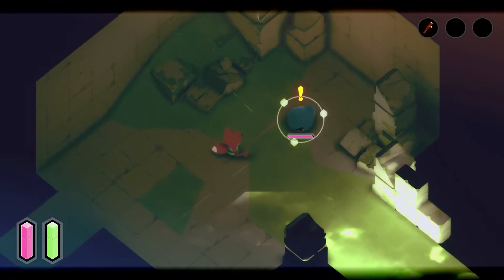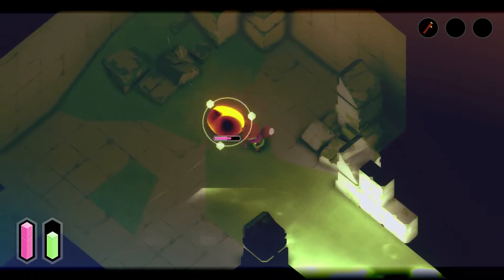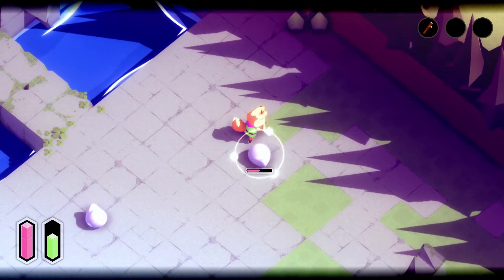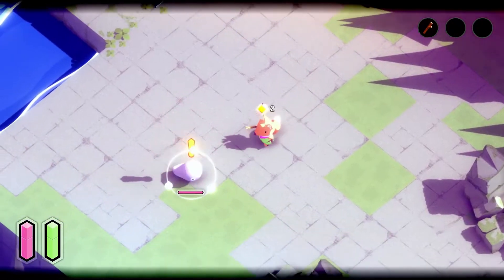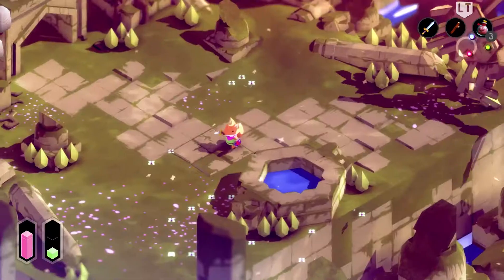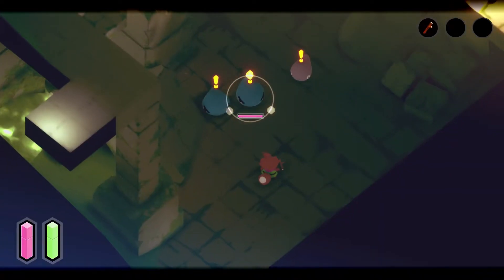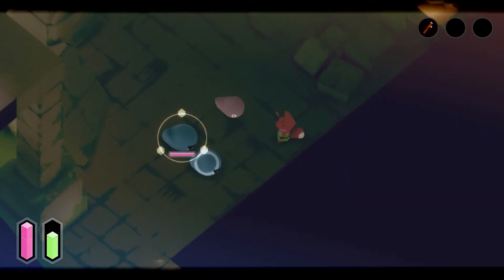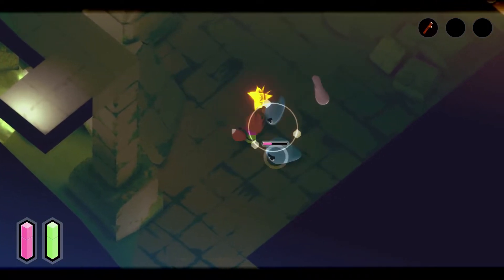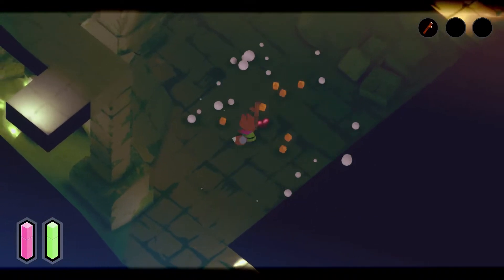The enemies you fight are fairly simplistic to start off with, repeating predictable patterns and not posing much of a threat as you get to grips with the combat mechanics, consisting mainly of slashing your sword, blocking with your shield, and dodge rolling away from enemy attacks. I was impressed that throughout such a short snippet of the game, there was a surprising variety of enemy types that showed potential for exciting combat encounters.